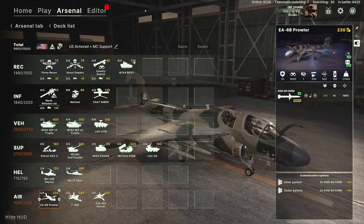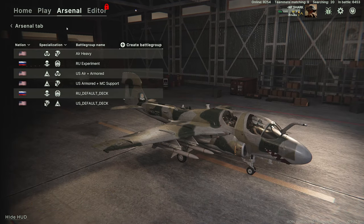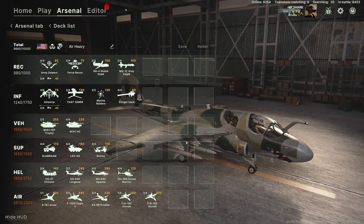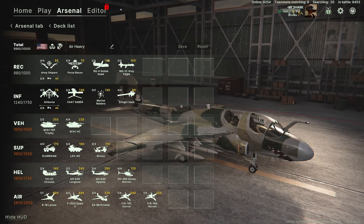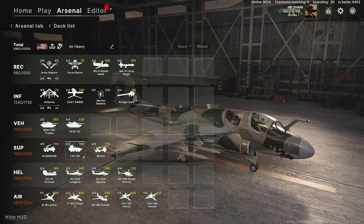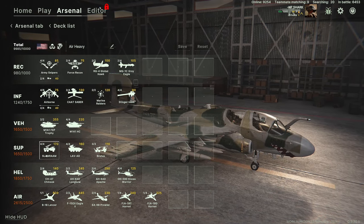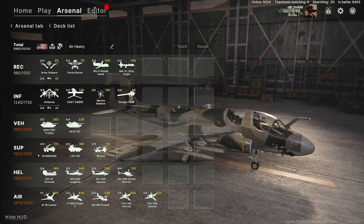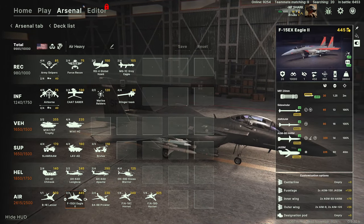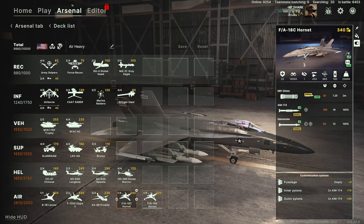That's all on this one. Make sure to drop comments on what you think. Even in this air-heavy deck that I built, I've got all of the basics: recce, MANPADS, mainline infantry. Down here I've got some tube artillery, some anti-air — though really missing the Patriots in this deck — attack helicopters, supply helicopters, and then a lot of multi-role aircraft, SEAD capability, and then some anti-air.